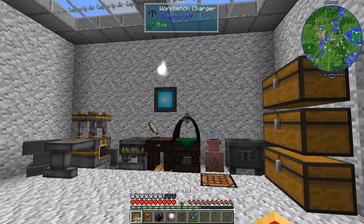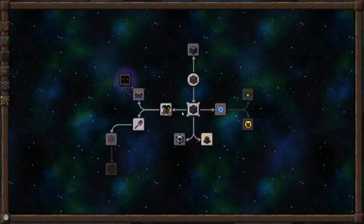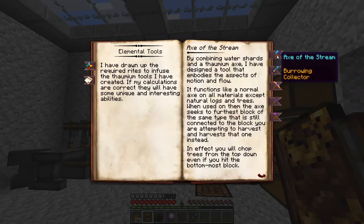Hi, it's the John. Welcome back to Thaumcraft Quick for Thaumcraft Version 6. In this episode, we're going to be examining the Axe of the Stream. In your Thaumonomicon, on the Arcane Infusion tab, under Elemental Tools, is where you'll find Axe of the Stream.